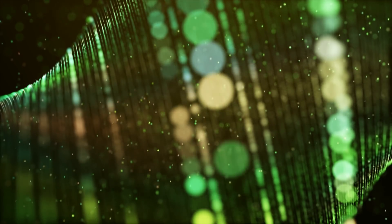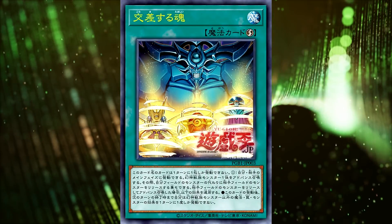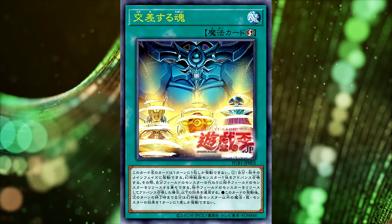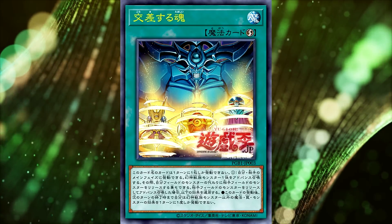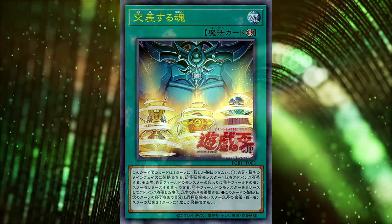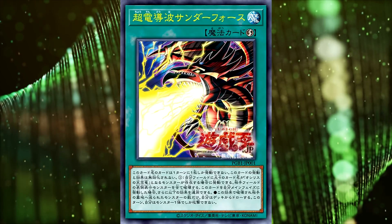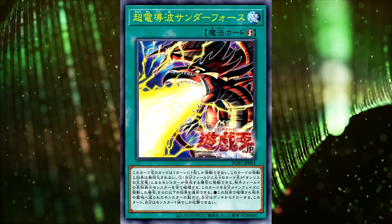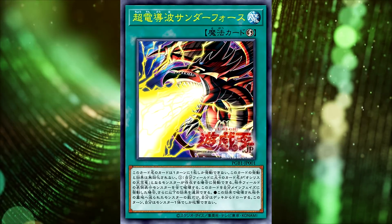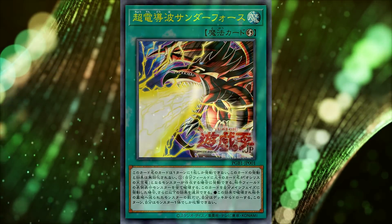What is confirmed at this point? We know that both the Slifer and Obelisk decks are going to have Soul Crossing — that Monarch Stormforth card that a lot of people are excited for. It's a great card for any Egyptian God deck and even good in a raw deck. We also know that Thunder Force Attack will be in the Slifer deck. This is a quick-play spell Slifer support that was in the Prismatic God Box, and it's also the main card artwork on the packaging. Those are the only two confirmed cards besides Slifer itself.